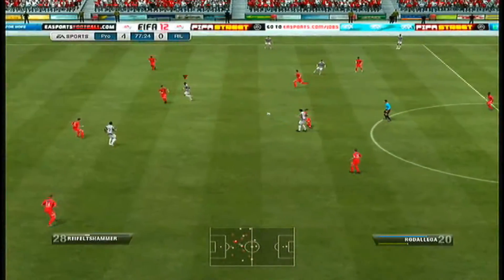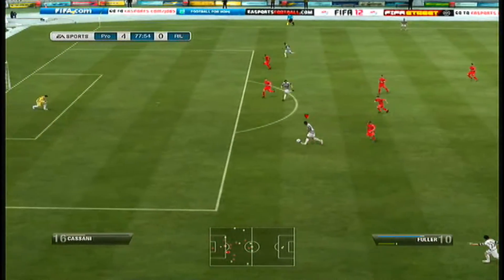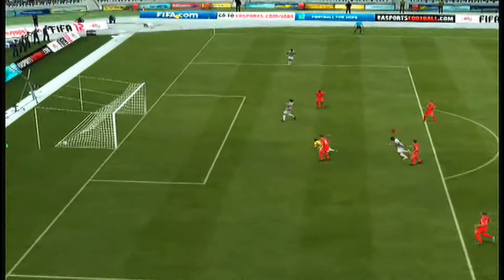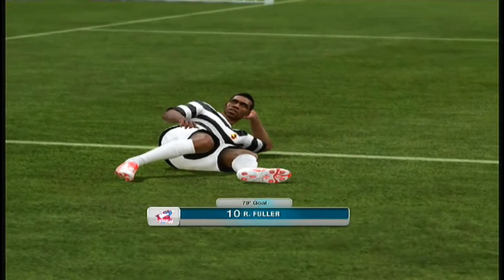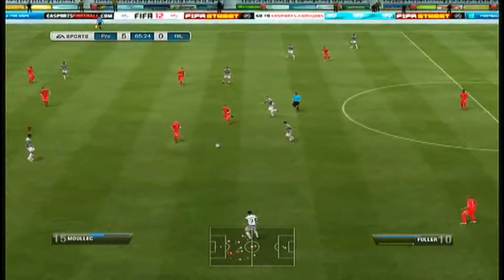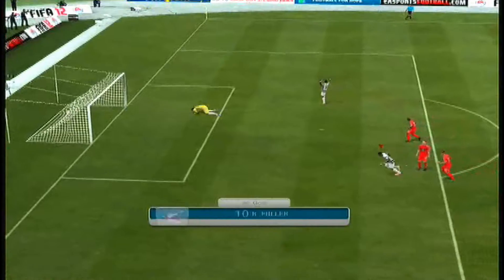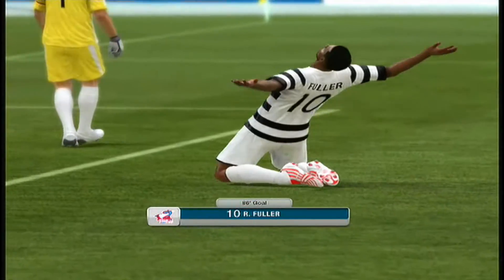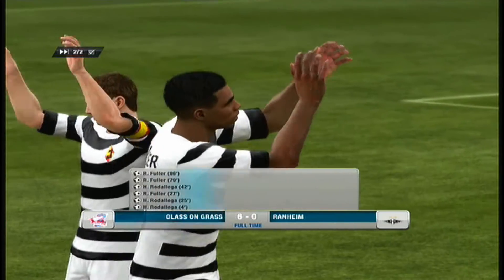As you can see everybody just lagging out of the party — epic connection right there. Some nice fake passing and a bit of skill moves from Fuller to make it 5. Pretty easy game this given the team he had. I thought he would be more of a threat but clearly not. And Fuller finishes it yet again to make it 6-0 in my first game.